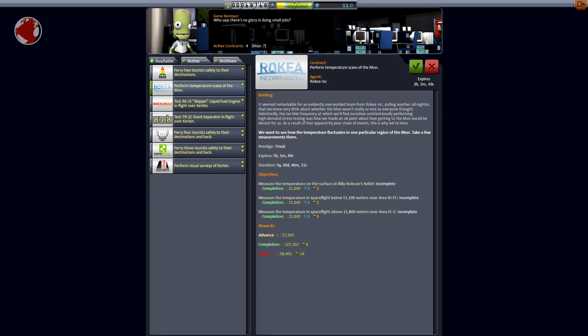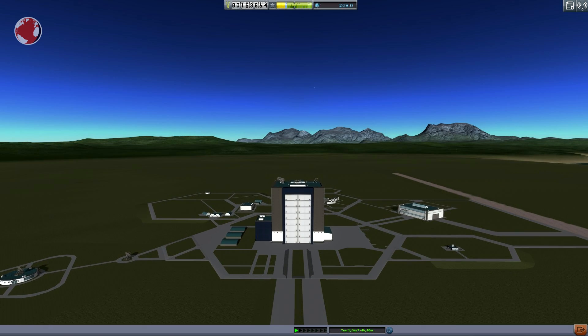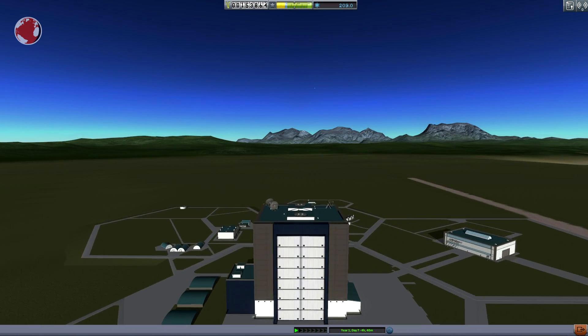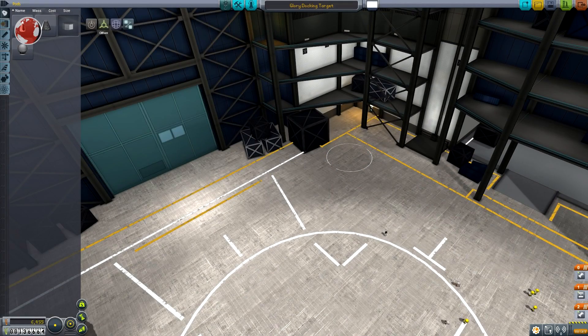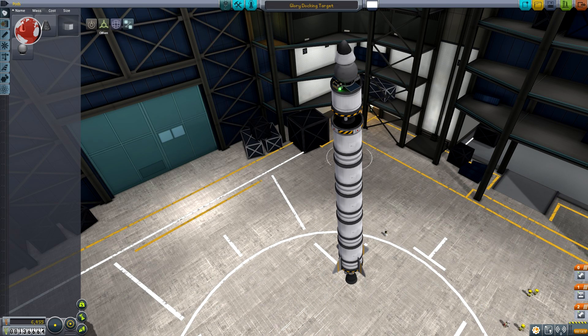I've decided to go for my first rendezvous while I'll head for the Mun again, because I wasn't able to put a flag there last time. EVAs are still not possible at the moment, but the plan is to upgrade the astronaut complex before I get there from funds I earned during the mission. No rendezvous without a target, so here it is — the Glory docking target. I don't exactly need a docking port yet, but want to keep it future proof so I don't have to launch another probe for my first docking attempt.